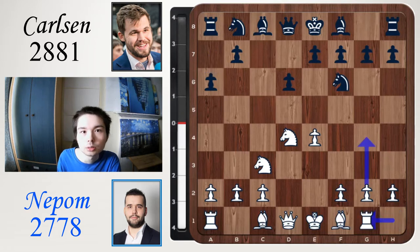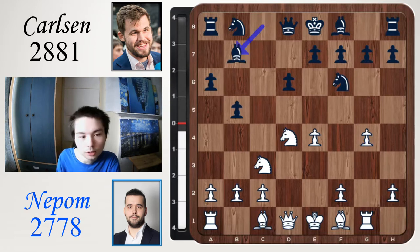Today, Ian goes for rook g1. The point is to go g4, g5 really quickly. But Carlsen goes b5, attacking on the queen side. Ian goes g4. Bishop b7, attacking the centre, and Ian invites Magnus to take with g5.